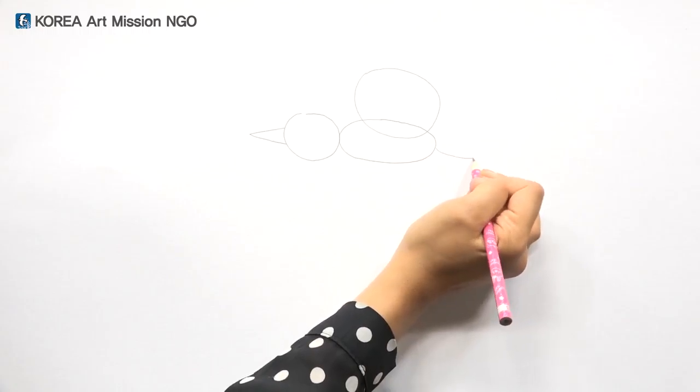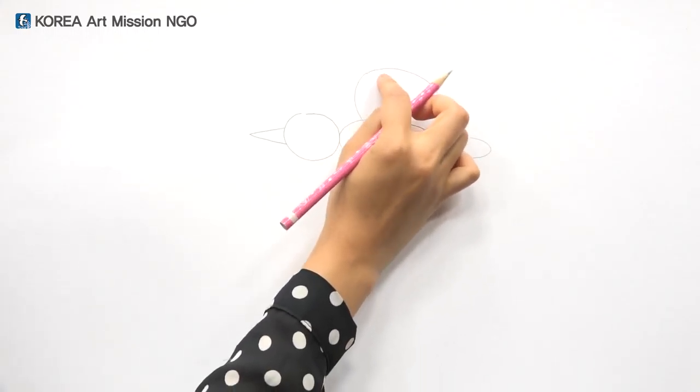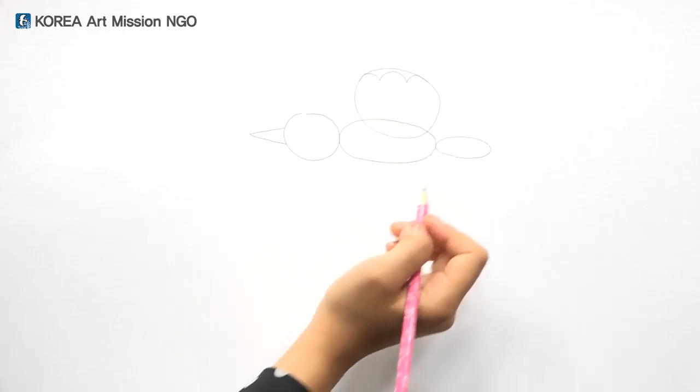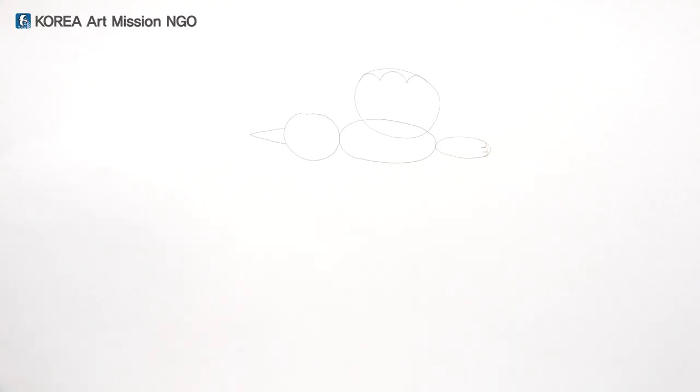Next draw a long circle next to the tail, and then on top of the wings here, like a cloud shape, draw round and round lines. Please draw lines at the end of the tail.